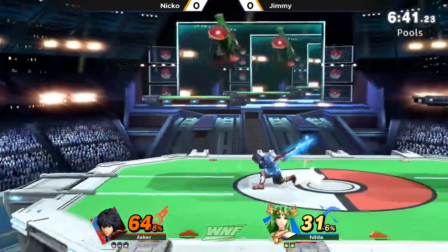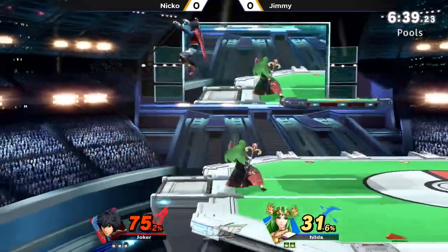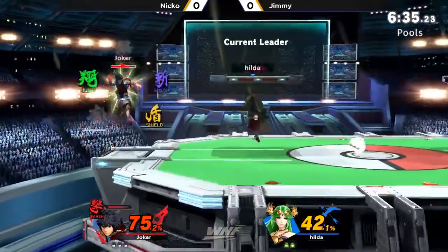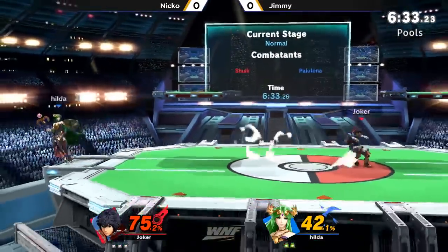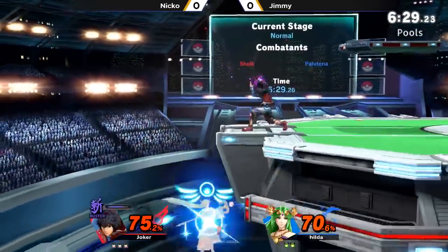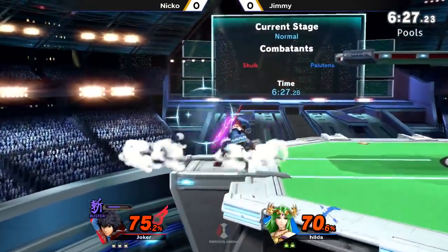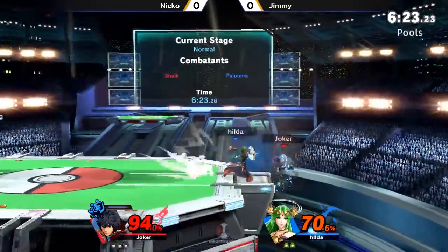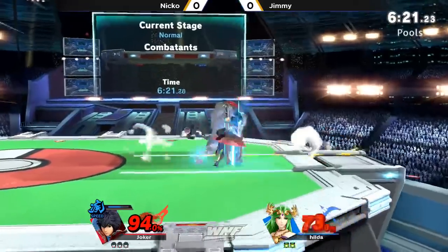We're down to our second stock here for Jimmy. Really healthy 75% for Niko activating Smash Art. Can he get the kill? Kill at 42 — God, that's scary. He's just exerting a lot of pressure over Jimmy, and he's not really giving up a lot off his abilities to him. The percentage combos that have been given up have been like one hit, two hits.